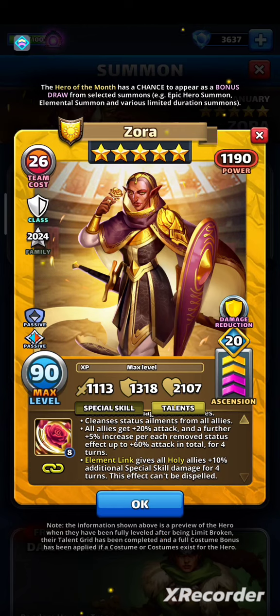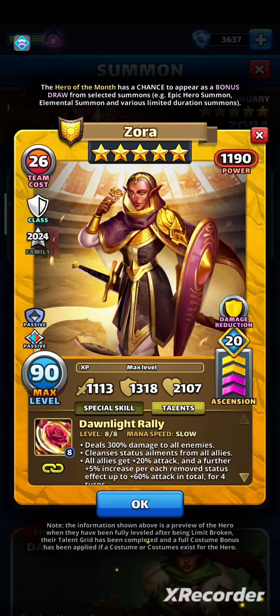Let's break it down. She deals 300% damage to all enemies — hitting all at 300% with her attack stat is not amazing, especially at slow speed, though it's not terrible either. Cleansing ability is cool because in the current meta we have many ailments.